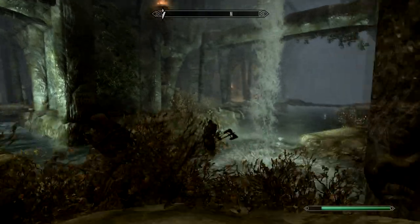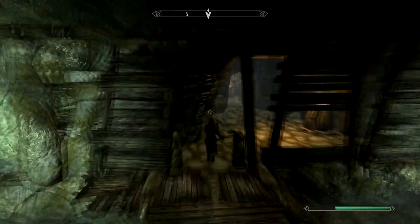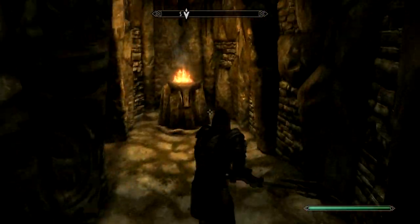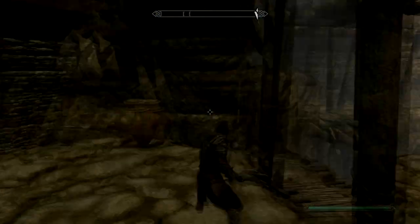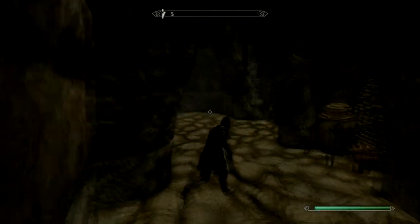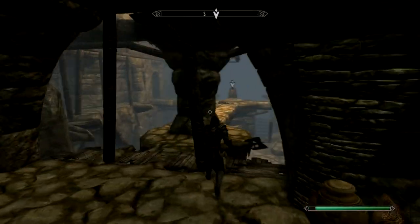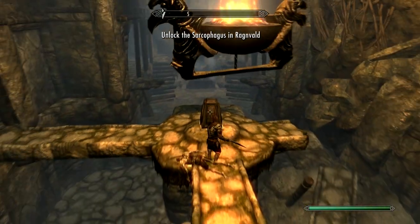I'm gonna hook back around and go across this little bridge that I opened up. These little catacombs are a little difficult to figure out — sometimes I thought I was stuck but you just have to weave your way through. You're gonna be able to see the very first item you've got to get here real quick. I was just going back to double-check. You can see it over there to my right, and when you grab it you're gonna have to fight a mini boss.